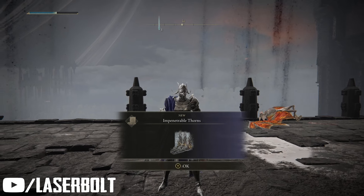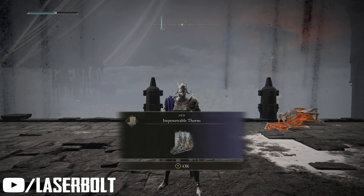And guess what — this spell is located right here. Yes, Elden Ring becomes easy for you, so get this now and use it. You're going to need one staff, and I'll bring you a video about that, but for now this is what you've got to do.